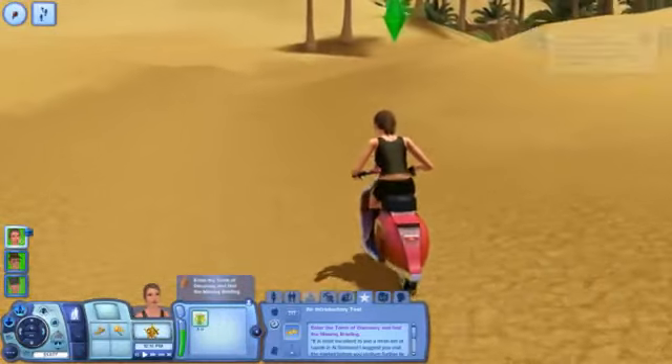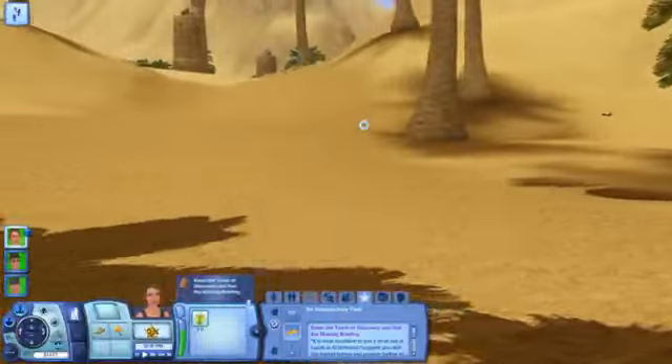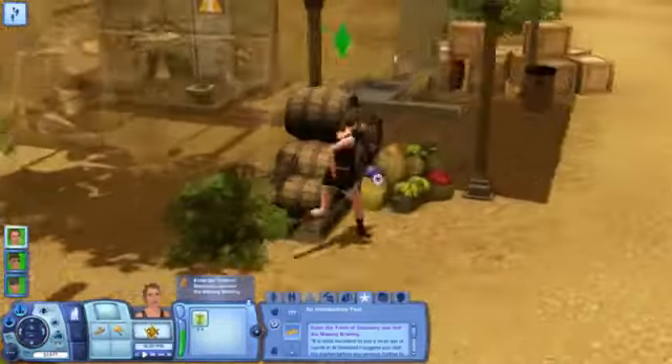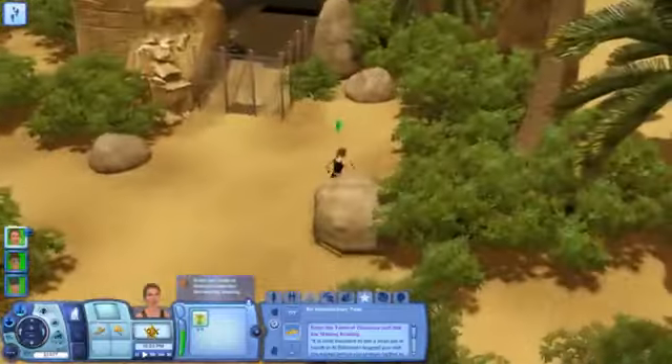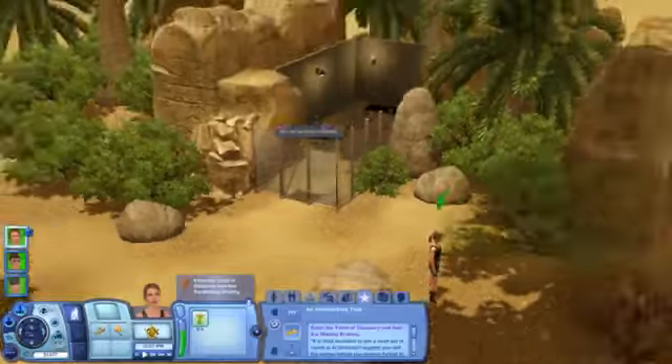Is she seriously going to run all the way over there? Oh okay, she's got a red Vespa. Damn, she looked angry as hell when she was on that thing. So we are here at the tomb! What's this tomb name? The Tomb of Discovery. Okay, so I'm guessing it's in here.